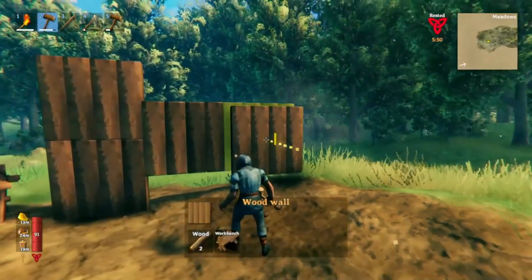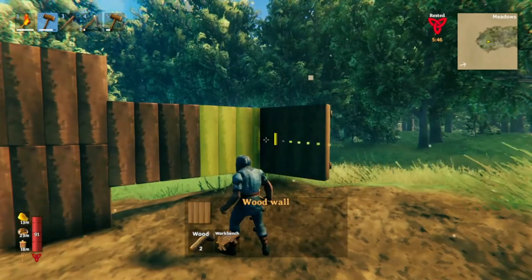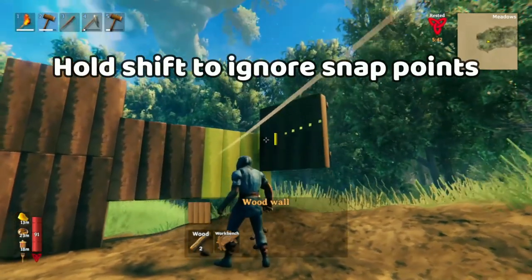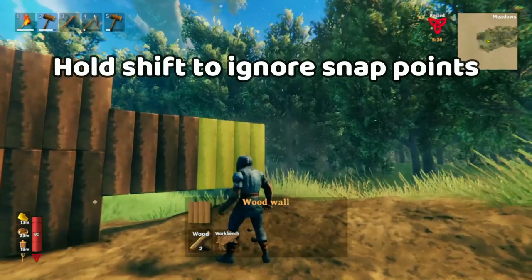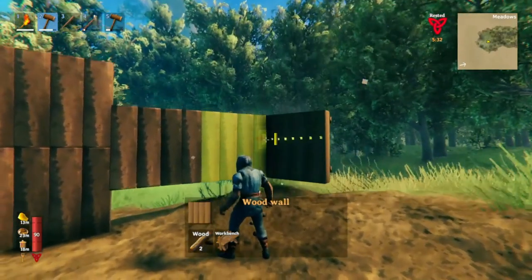If you want the game to not use snap points, then all you have to do is hold down shift. Notice that when I use shift, I can place the wall wherever I want to place it. But if I let go of shift, then the snap point will force the wall to be perfectly lined up.